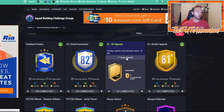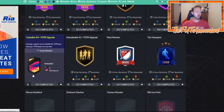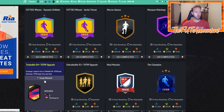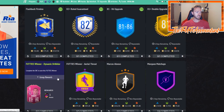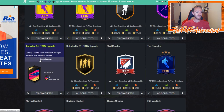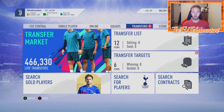The 81s you get from the 81 to 86 pack can go into a Team of the Week SBC or into an 81+ double upgrade. You can also throw cards into a tradeable 84+ Team of the Week. These upgrade SBCs are in the store for eight more days, so you can use them to craft just about anything currently available in the SBC section.